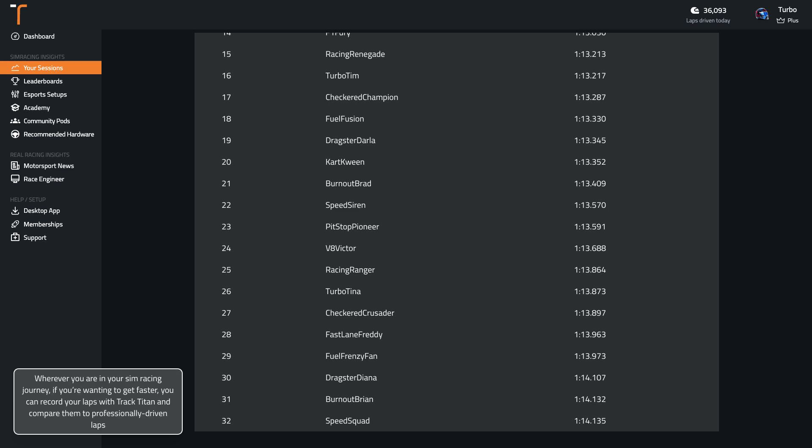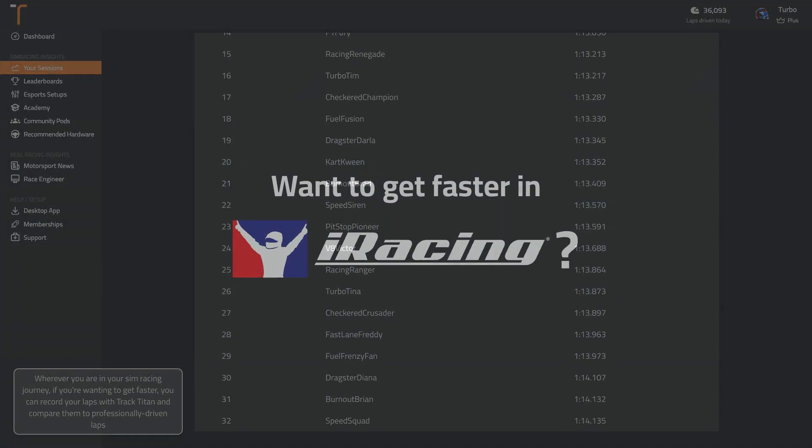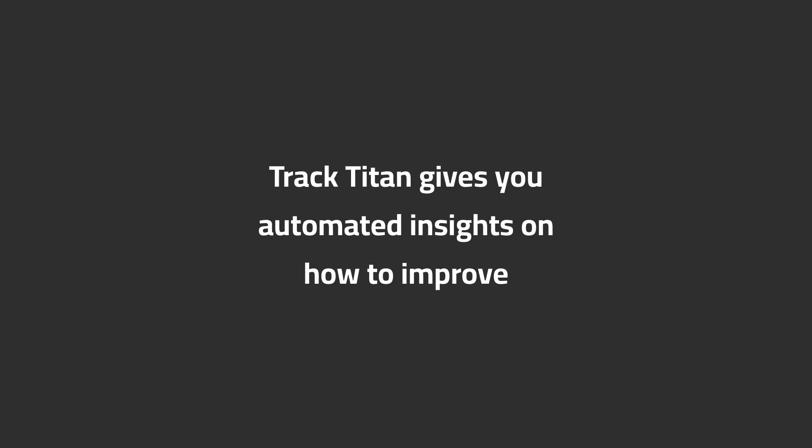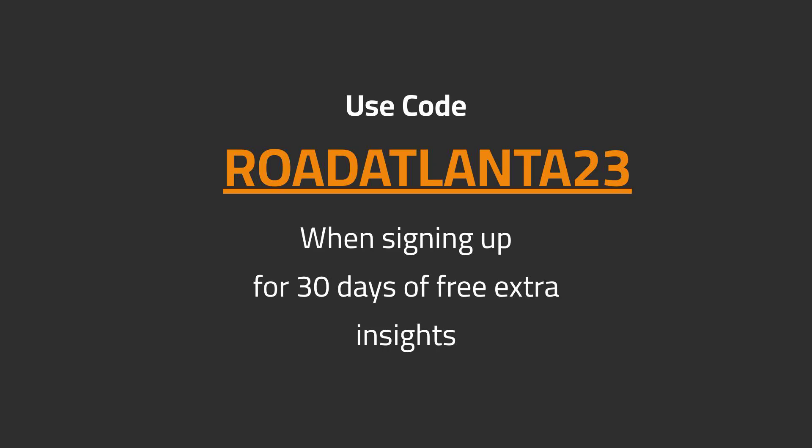Wherever you are in your sim racing journey, if you're wanting to get faster, you can record your laps with Track Titan and compare them to professionally driven laps. Want to get faster in iRacing? Track Titan gives you automated insights on how to improve. Use code ROADATLANTA23 when signing up for 30 days of free extra insights.